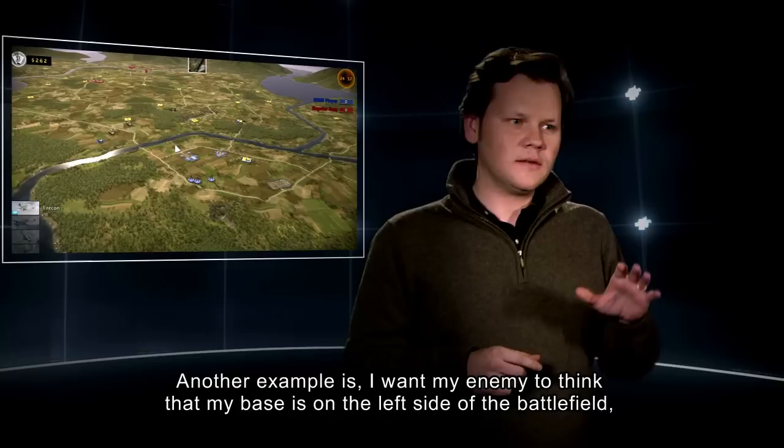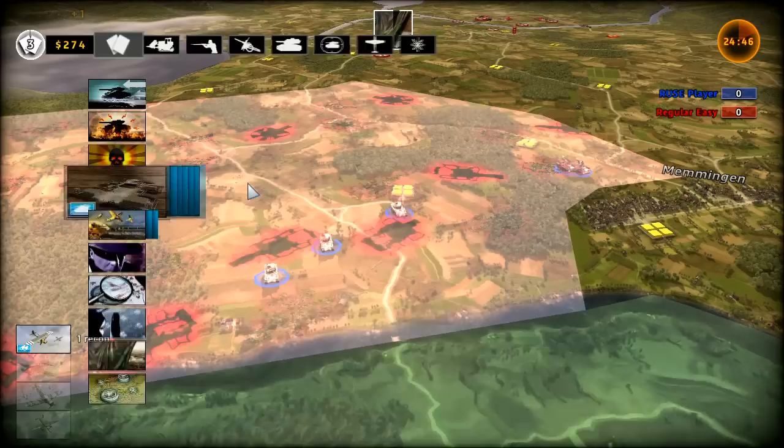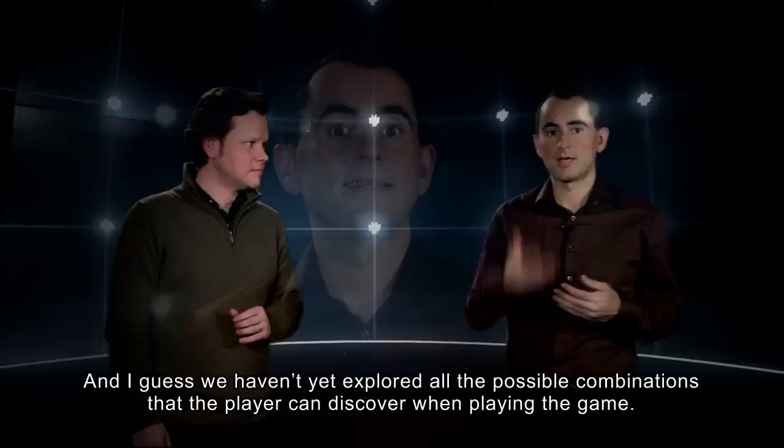Another example: if I want to put in the mind of my enemy that my base is on the left side of the battlefield, I will use a fake building on one hand and camouflage my base on the other. Combining ruses together means stronger strategies, and I guess we haven't found yet all the possible combinations — players can discover those when playing the game.